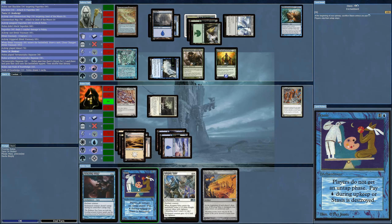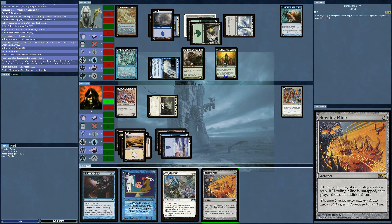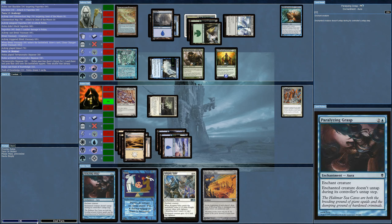Stasis is tricky because you play it and you better make sure you have the mana to pay for it on the next turn. You tap all your blue to put it out, and during upkeep you don't have any untapped blue mana because it won't untap. You have to keep feeding it, so I need to wait until I have some extra blue mana available.